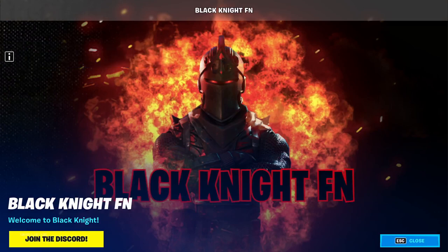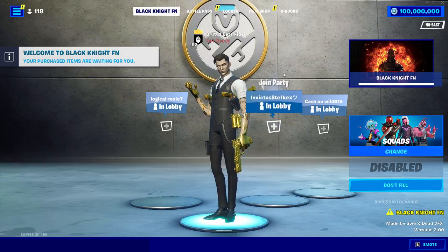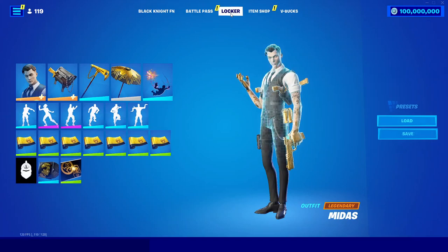Once you get into Black Knight, you'll see this huge banner right here, so you can just click on close, and then you'll get into Black Knight. In Black Knight, it has a custom background, which is the Season 2 Chapter 2 background, which is pretty cool and makes it a bit more interesting.